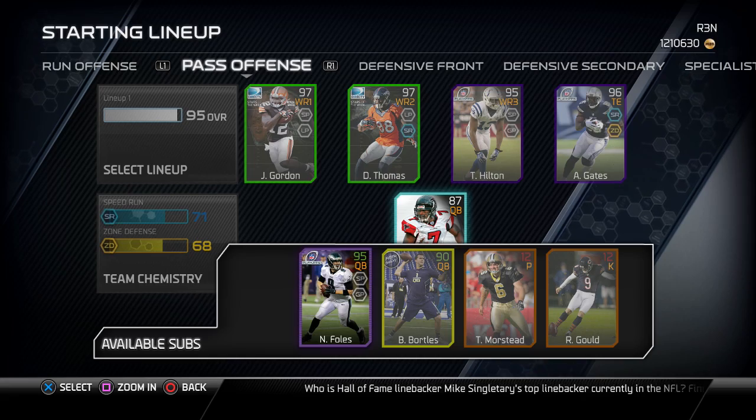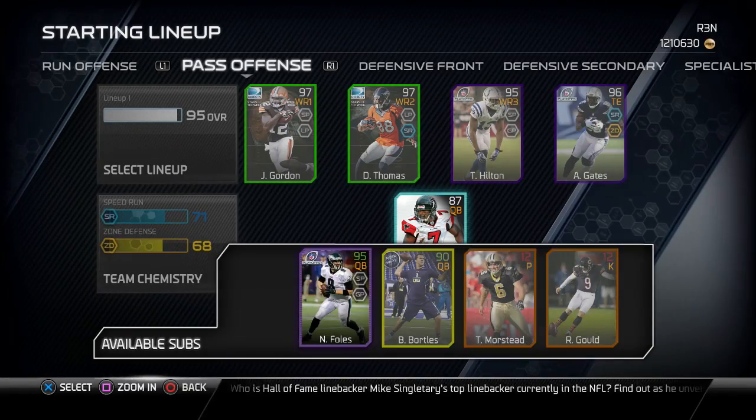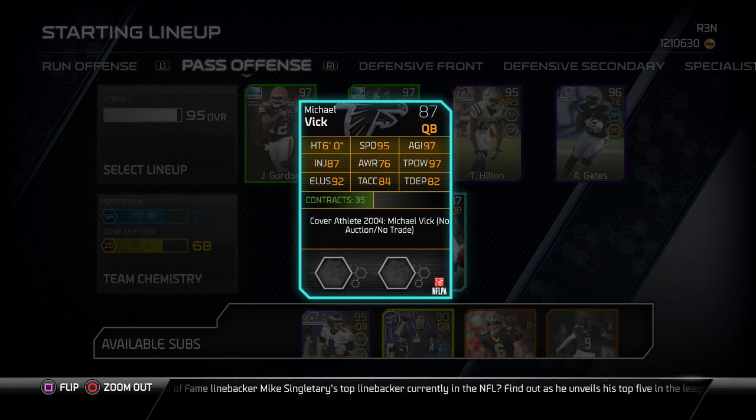At quarterback, the Madden cover Michael Vick — Nick Foles is better than him, as you can see I have Nick Foles right there — but that Madden cover Mike Vick is better with running and has really good throw power, so I use him a lot. His throw accuracy is not the best, of course, but it's a very good card.